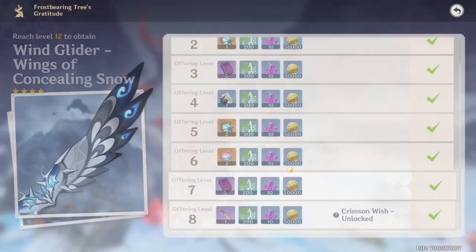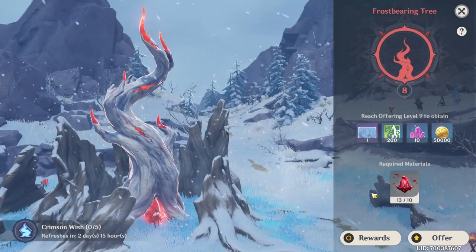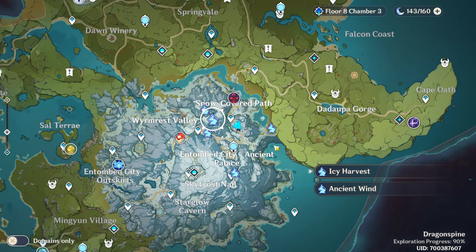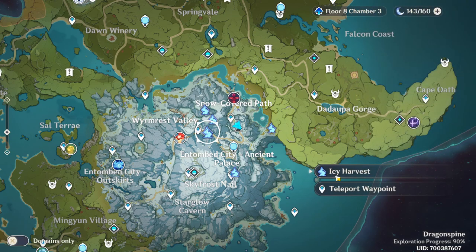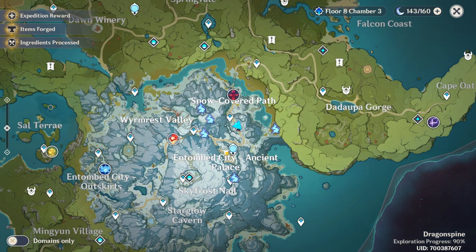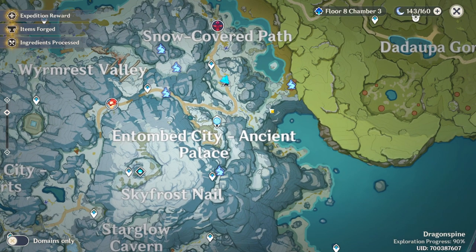You're gonna see that I am at level eight right now, and I've been trying to collect these Crimson Agates for the past few days and haven't been able to find any. The only way to find these is by going to specific places on the map. They have different names: this one is called 'Dredging the Land,' this one is 'Crimson Wish,' this one is 'Icy Harvest,' this one is 'Ancient Wind,' and finally this one is also called 'Icy Harvest.' These are the only places to farm them right now.